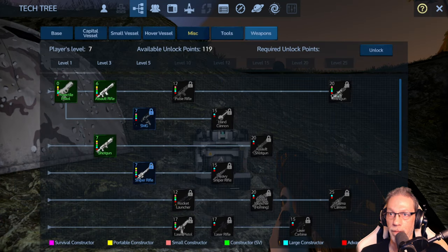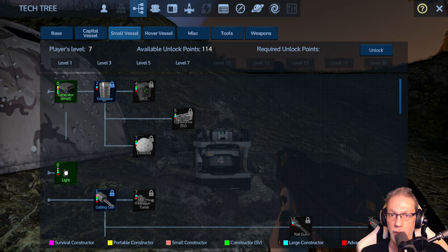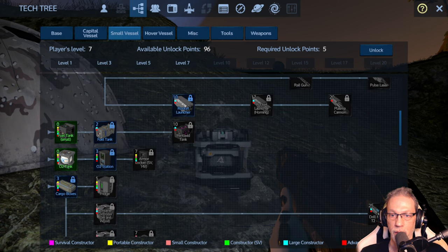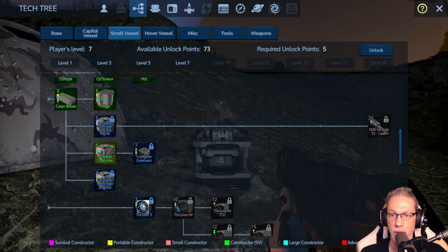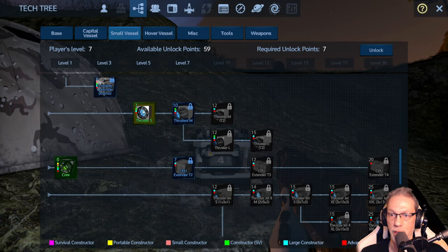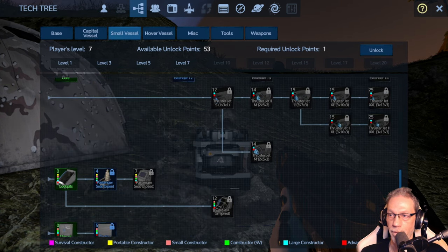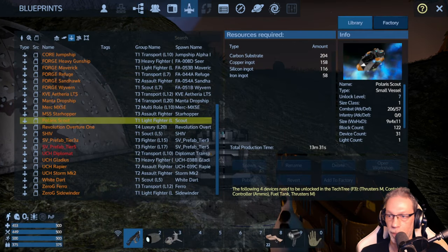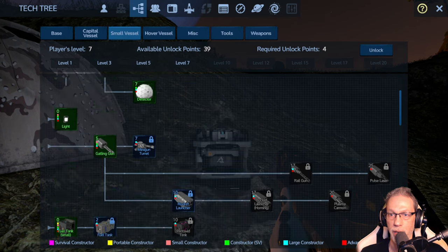I believe the wireless is here. The rest should all be under small vessels. We need RCS, a detector — the ship has Gatling guns, an O2 station, an armor locker, a fridge, container controller and extensions, and I think thrusters M. Rams landing gears and spotlights too. We also need a container controller for ammo and a bigger fuel tank.